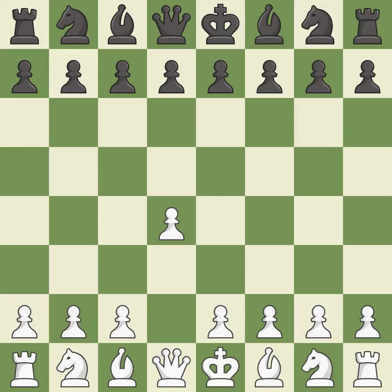Opening with the queen's pawn controls the center and usually leads to a more positional development of the pieces. E6 prepares for a quick d5 pawn push and allows the dark-squared bishop to develop. C4 gains space on the queen's side and the center, and prepares to develop the knight to c3.